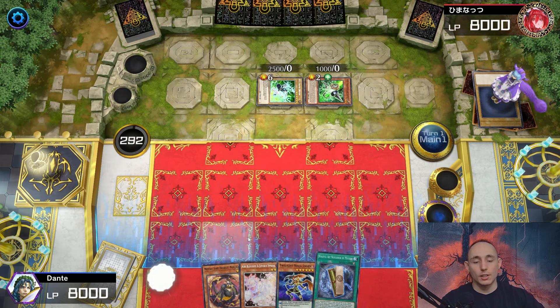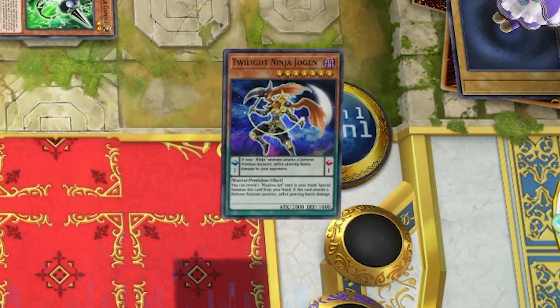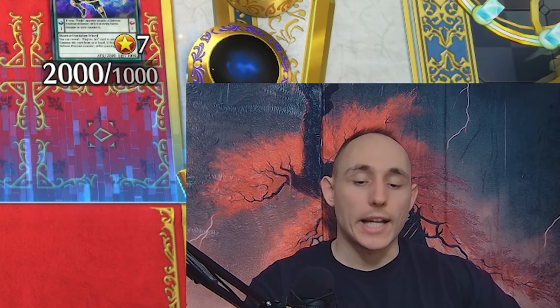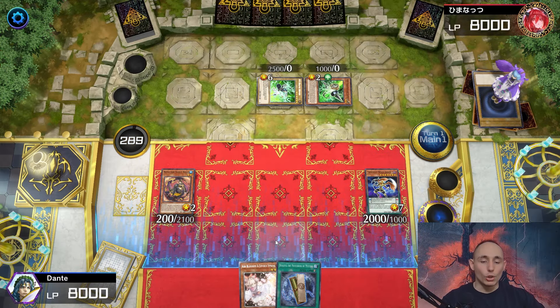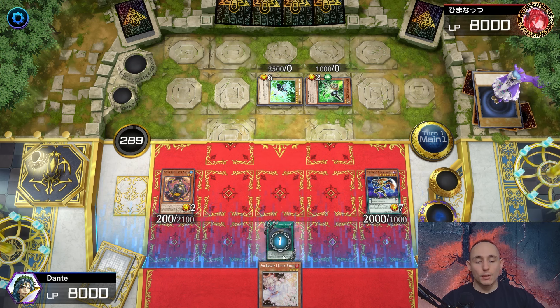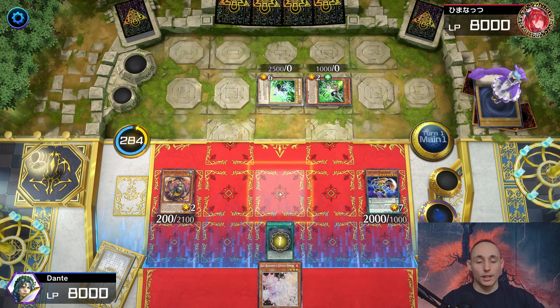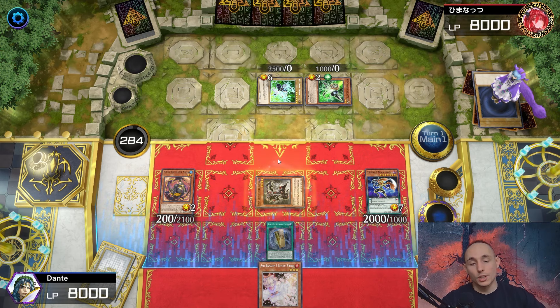After going for Joggen, I'm special summoning Joggen by revealing Notebook in hand - that's beautiful. I get to special summon the Mitsu on the field and that top deck completely saved me. Using Notebook's effect immediately, special summoning Hanzo from graveyard. Also from deck I can set a Ninjutsu Art on the field.